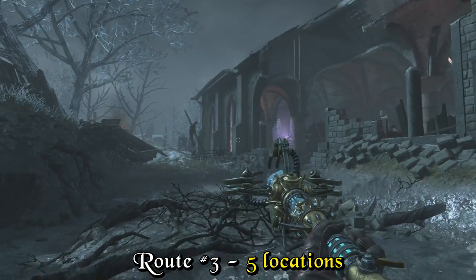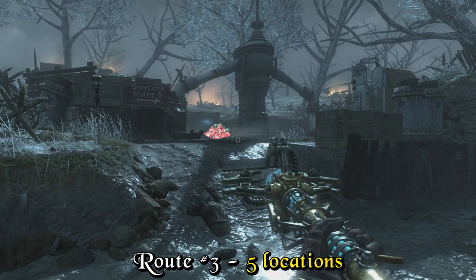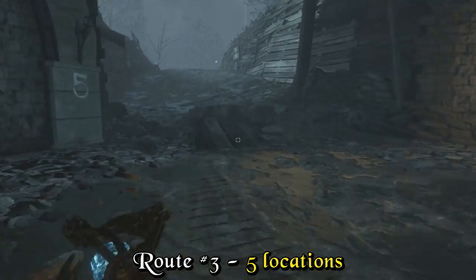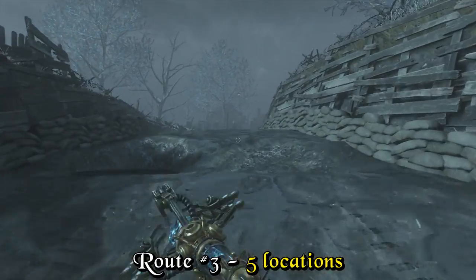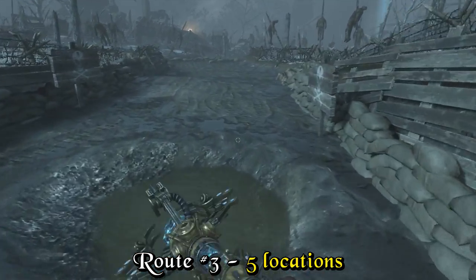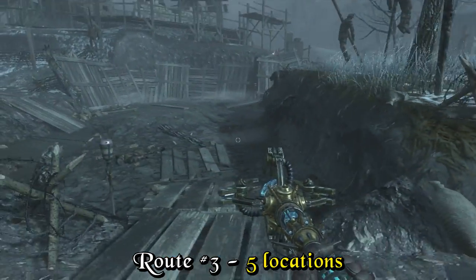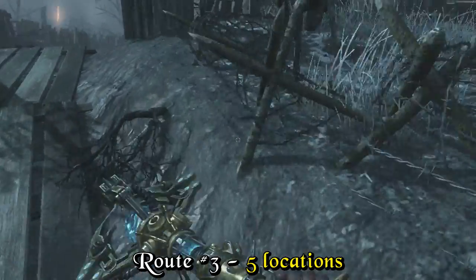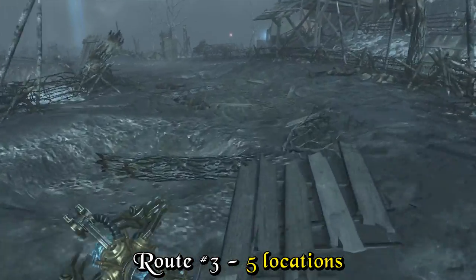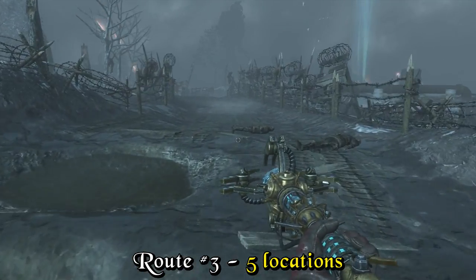The last five locations are going to be behind the church. If you can get a zombie's blood and see the location by generator six, drop down and run that direction. It's a good idea to have Stamin-Up — it's going to be really difficult to do this without it and see all five locations. You really have to hustle to see that last location down at the end. There's one in the water in the footprint, one by the soul box, and then you really have to book it and jump to see the one down there.